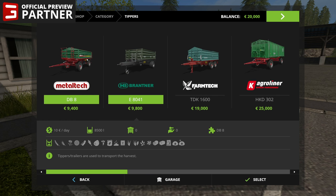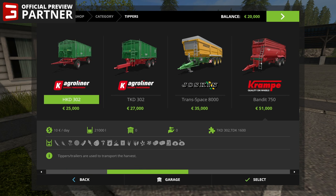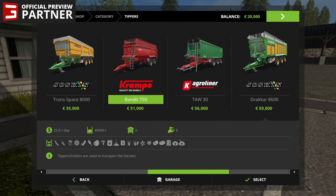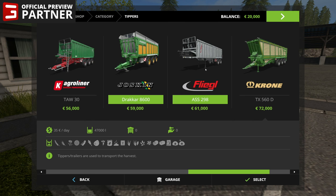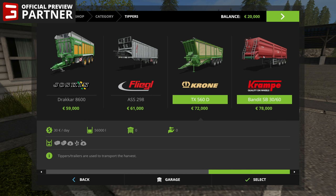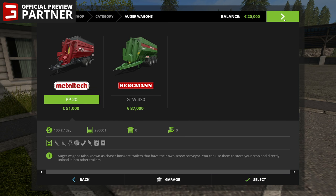Next up we've got all of our trailers. I'll just kind of cycle and click through these — if you want to see the stats, you can pause the video after I click. I love this Drakkar 86 — I just like the color. The Krona at 56,000 liters, the Krampa at 59,000 — that's the biggest one. We've got the two overloader tippers there.